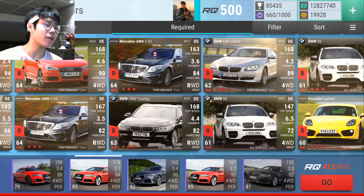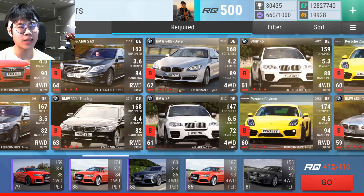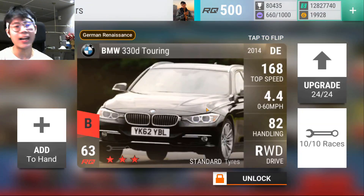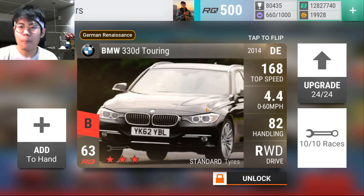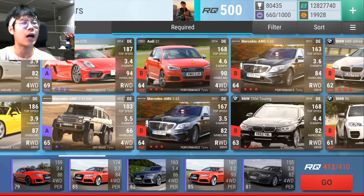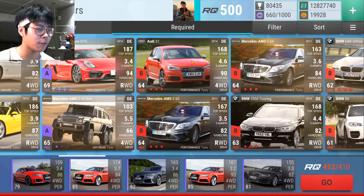So yeah, this pack is a lot of BMWs and a lot of meh. The 330 shines in its niche but outside of it I don't really use it that much. The final two ultra rares we can get are the Audi S1 — which Leo and I agree is probably one of the worst RQ 64s in the game, along with the Subaru — and then the Mercedes AMG S63, which in my opinion is the most useful ultra rare in this pack.